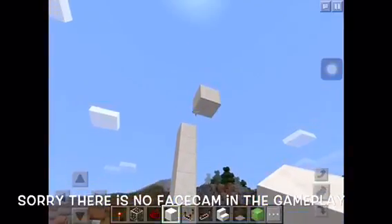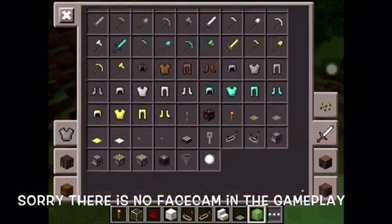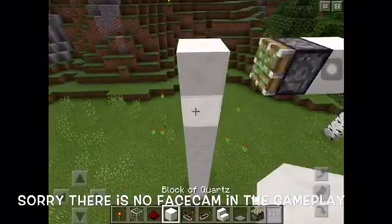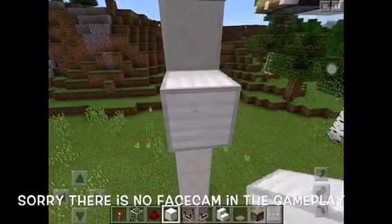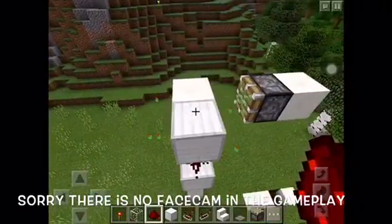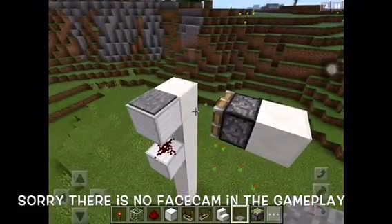Now one of the big things you can do there — you need a sticky piston right now. Then you need a block of iron. Place it like this over here, take a redstone and place it here, and a stone pressure plate. This works only for a stone pressure plate.